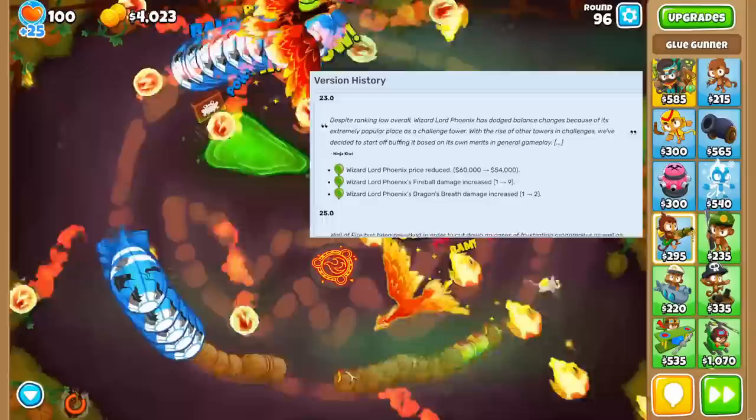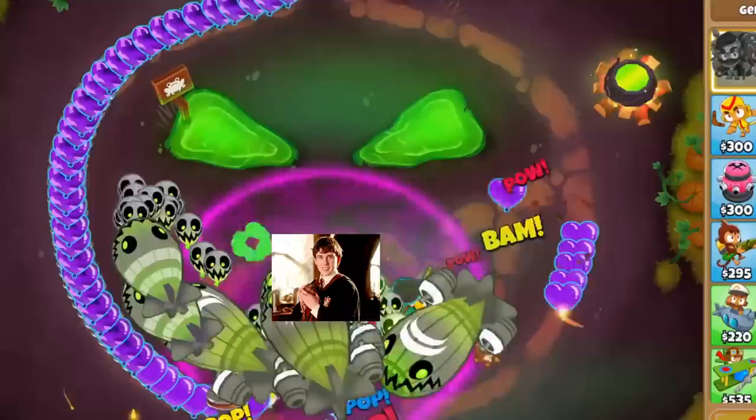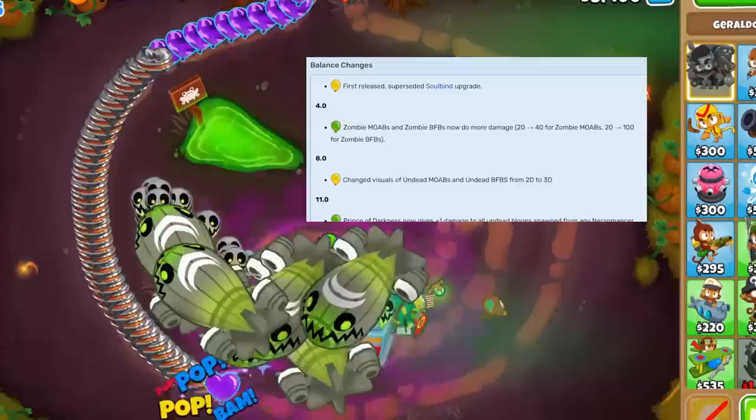But number one is the Wizard Monkey. Completely disregard the absurd number of pierce, damage, and ability buffs Ninja Kiwi has given the Summon and Wizard Lord Phoenix over the years, and focus on the Prince of Darkness. Once the Neville Longbottom of the Wizarding World, update 21 turned him into Voldemort. Not only did he start summoning bloons in a smart way,